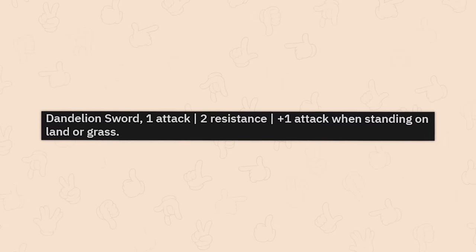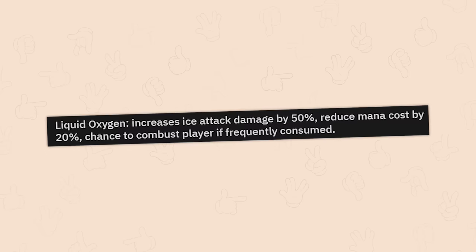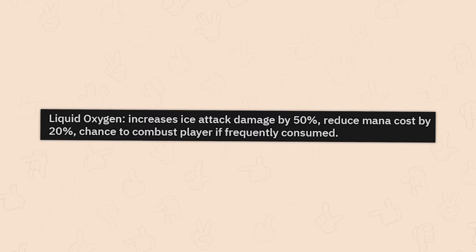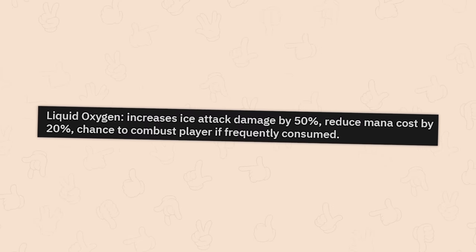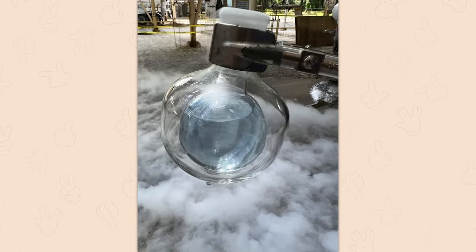Dandelion sword. One attack. Two resistance. Plus one attack when standing on land or grass. Liquid oxygen. Increases ice attack damage by 50%. Reduce mana cost by 20%. Chance to combust player if frequently consumed. See, that one actually does look magical.